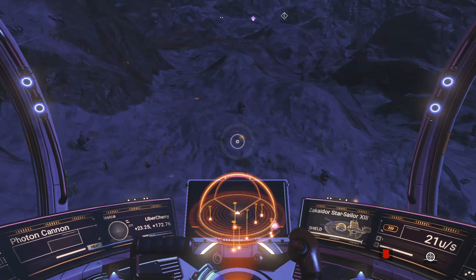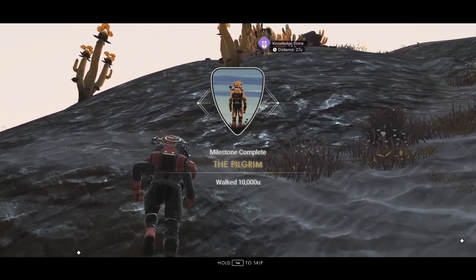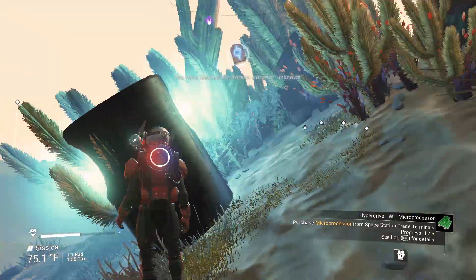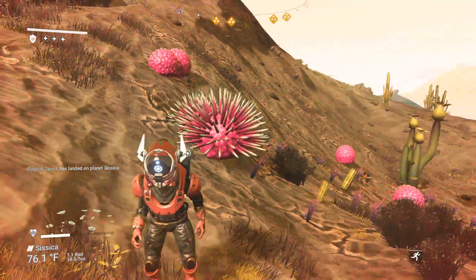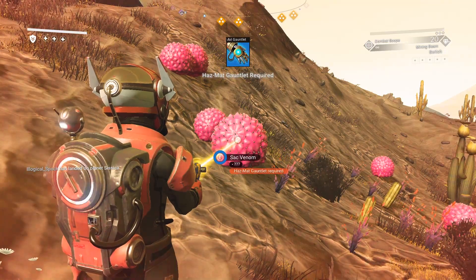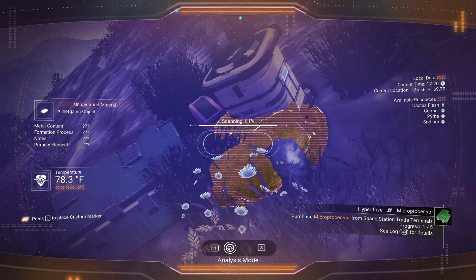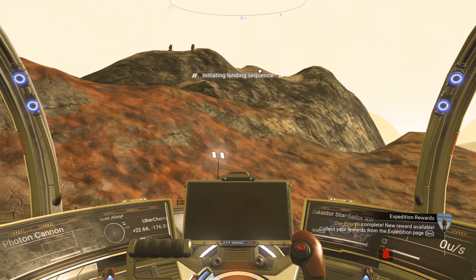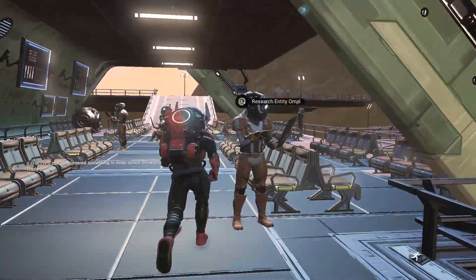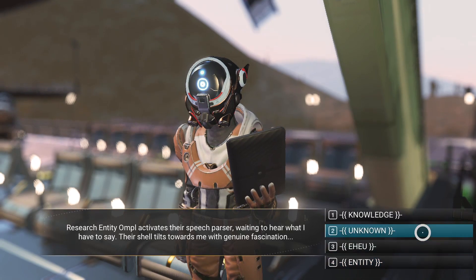No surface trade stations on scanners. Re-commencing ambulation. 10,000 pedestrial units traversed. 10,001 pedestrial units traversed. 10,002 — hazardous flora detected. Hazmat Gauntlet required for containment. Cataloging Hazmat Gauntlet under Obdurate Oversight Consolidations requisition. Mineral scanned. Surface trade station located. Corvax entities located. Interfacing with Corvax entity — seeking knowledge.